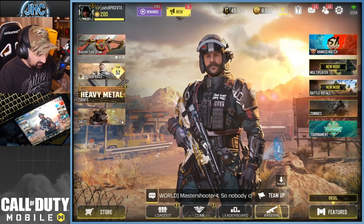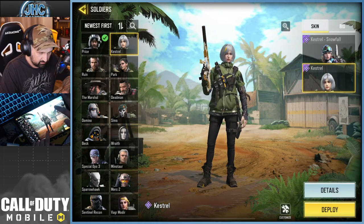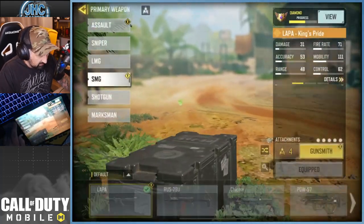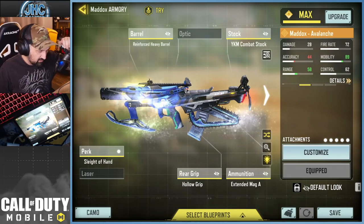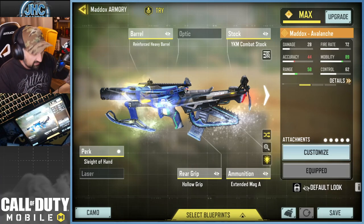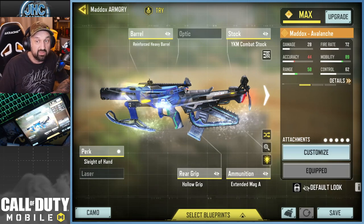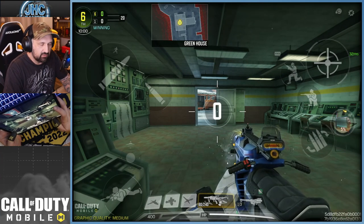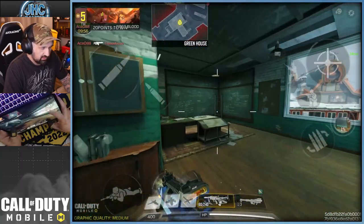Let's go loadout — I have one Kestrel and that's the default uniform, my only one. Let's go for the gun and see what attachments they put on it by default. It comes with a fast reload perk, reinforced heavy barrel, combat stock, extended mag, and hollow grip. I guess we're gonna try it like that — it's a high mobility build with low accuracy.